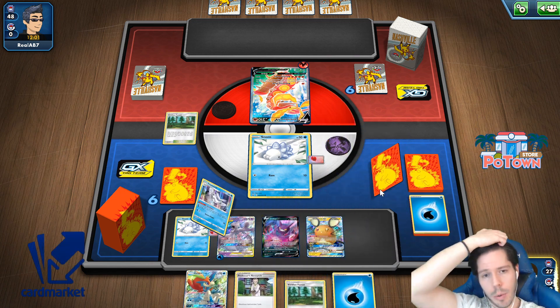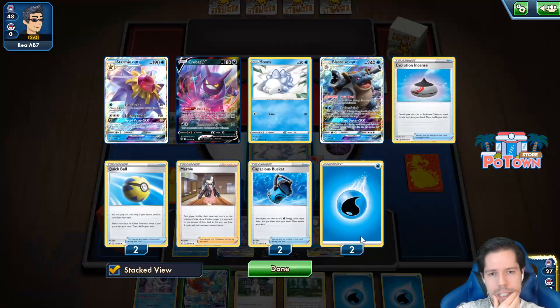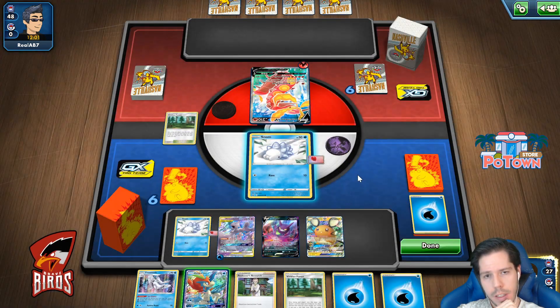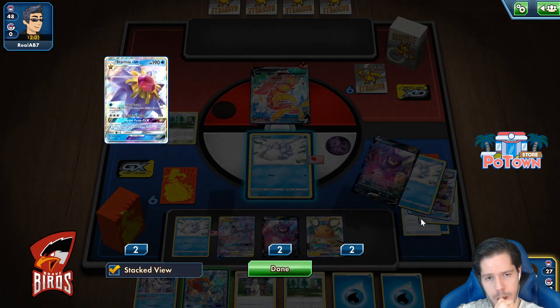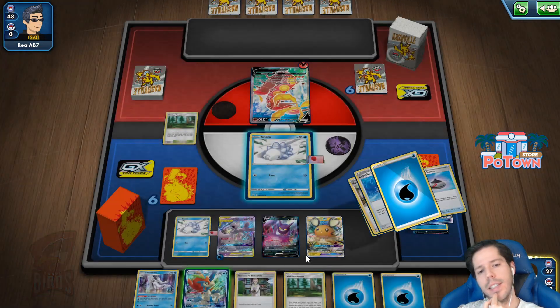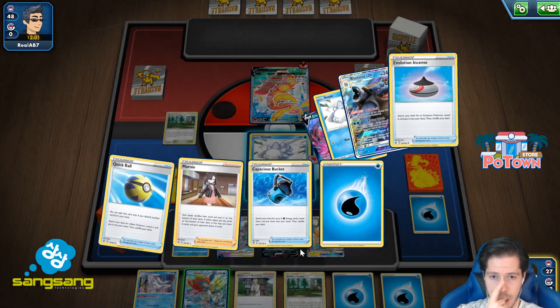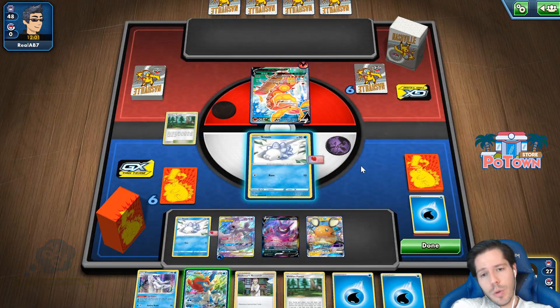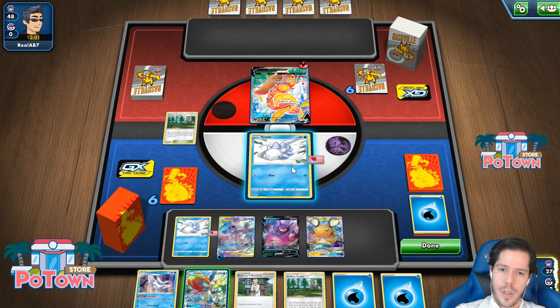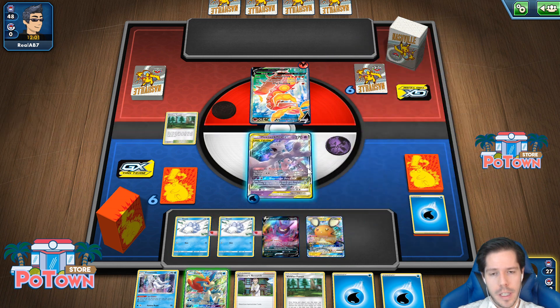I want a Mewtwo, so any Quick Ball. Why? Because of this — 40 damage. This is 60 times. 40 damage actually saves me on energy. Getting two energies is also really impactful. But if they choose to remove my energy, then that's super annoying. I mean, if they're choosing to remove my energy, they're probably in trouble.